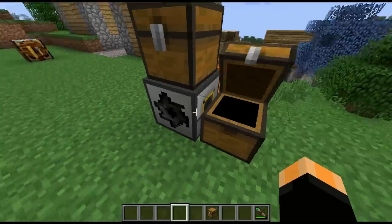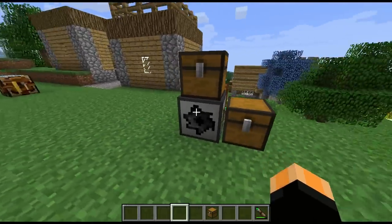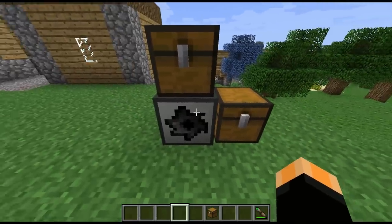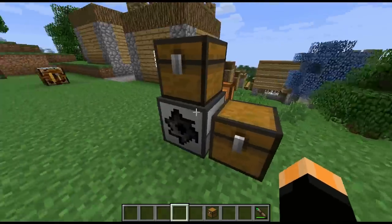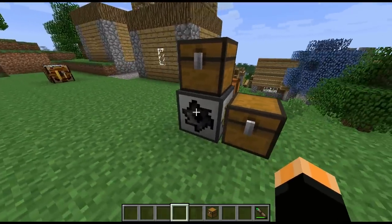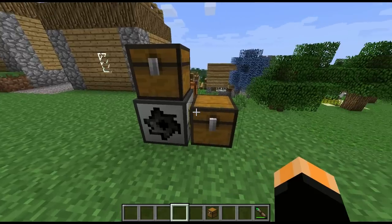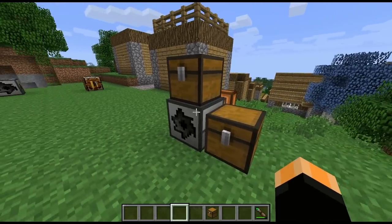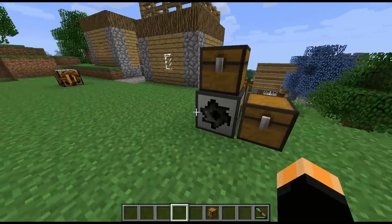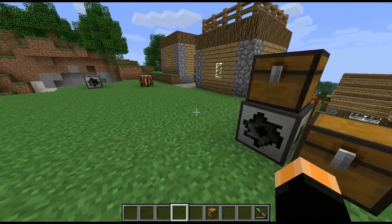So there's the Sawmill — very useful especially to get a little bit more out of your wood if it's scarce in your world, and also good for recycling your wooden products to get your materials back. If you need that diamond from a jukebox you made as a bit of a laugh, you can use the Sawmill to get it back. Let me know in the comments what I messed up in this episode.